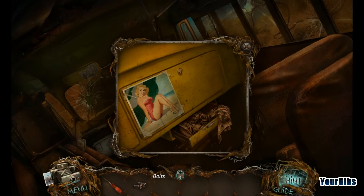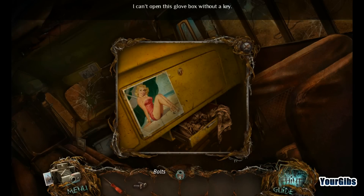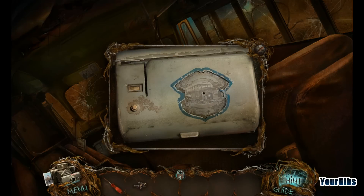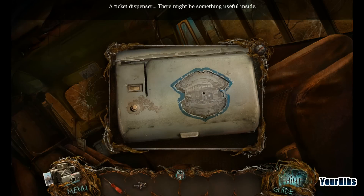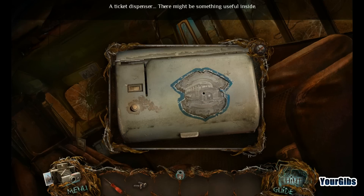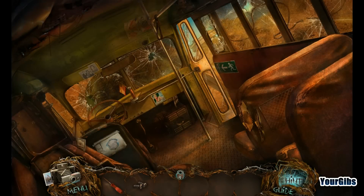I've got this lovely lady here — a little pin-up model. You can't open it without a key. This music is definitely keeping my heart rate up high. Ticket dispenser — there might be something useful inside. I don't know how I'm going to get inside though. Let's try the screwdriver. Nope, no such luck.